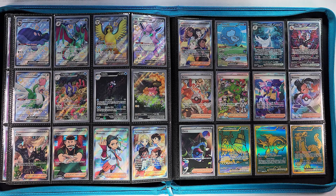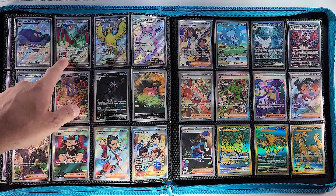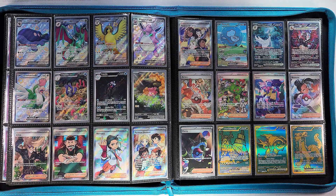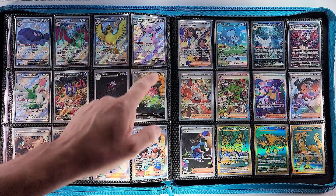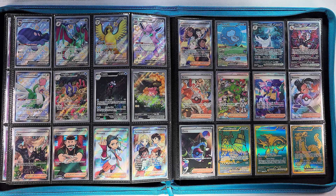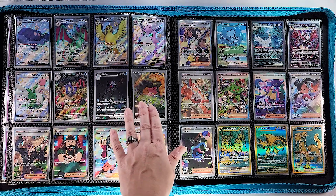We've got Clodsire too — can't leave him out — and Noivern EX. He at least looks a little different here — yeah, you're right, not the regular one. Pidgeot EX, Wigglytuff EX, and Squawkabilly EX to finish the full art section. Then we move on to our giant IR section with the Wugtrio, Palafin, and Pawmot.